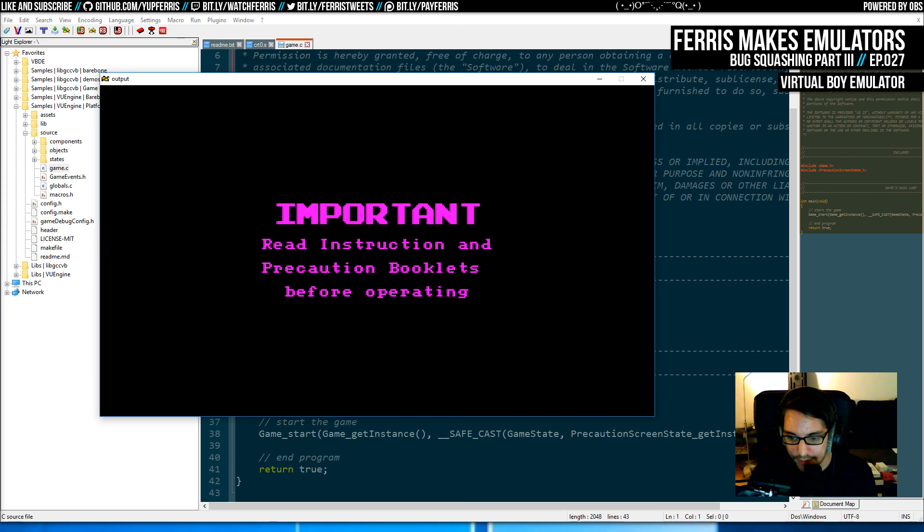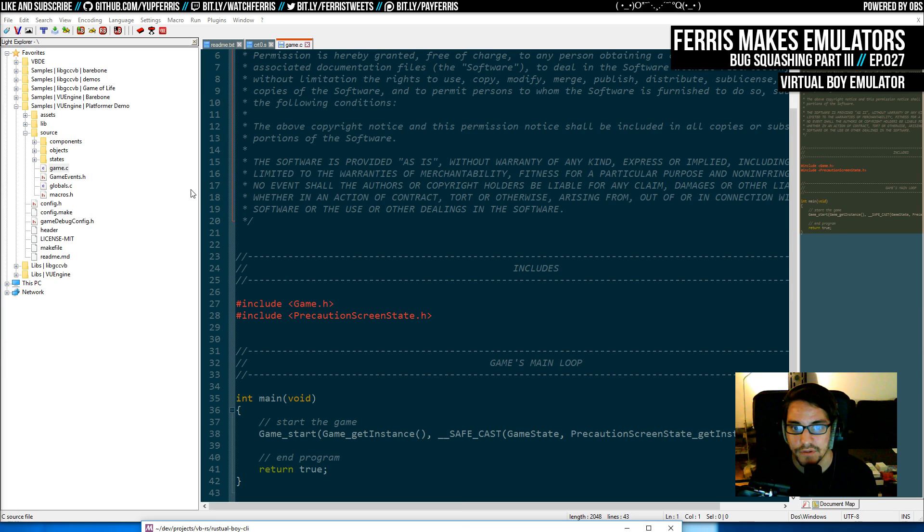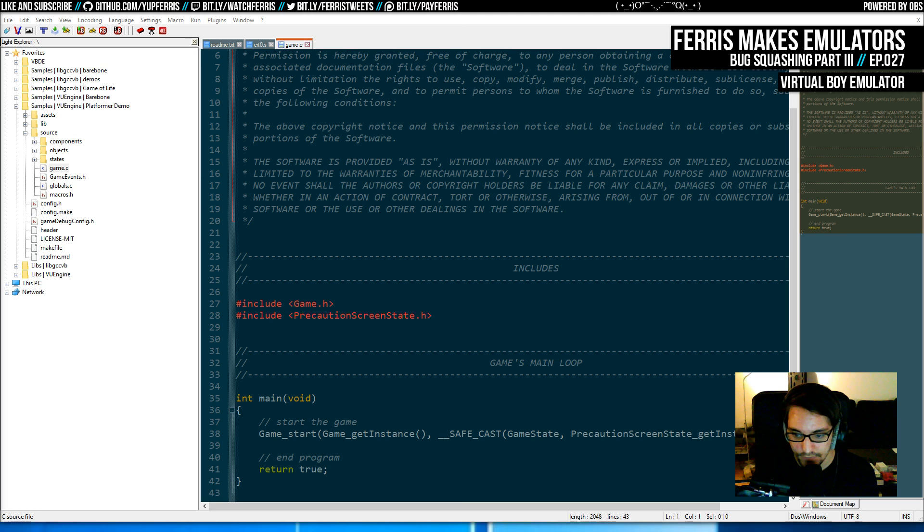It crashed with an unrecognized address. Let's actually look at what that was - it read just past a certain range, probably doing some clear loop. What we should be able to do is go into the interconnect and just fix this right up - just don't panic on these unrecognized addresses, to see if it works. We're fixing an emulator bug while trying to build test ROMs to test another emulator bug.